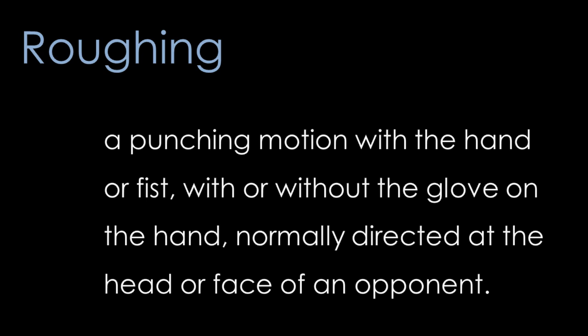Roughing is a punching motion with the hand or the fist, usually directed at the head or the face of an opponent. A lot of these are obvious — it'd be fairly obvious that you're not allowed to punch somebody else in the head.